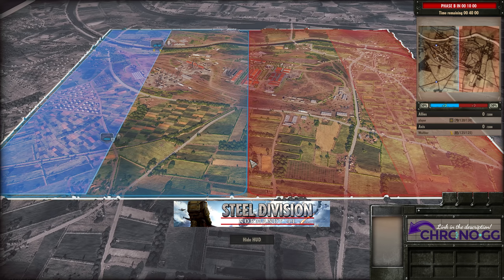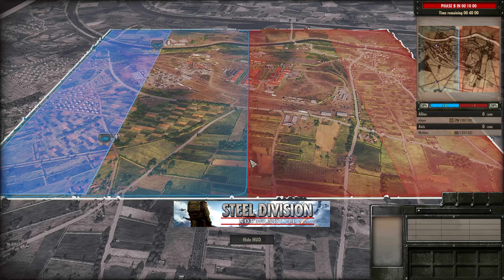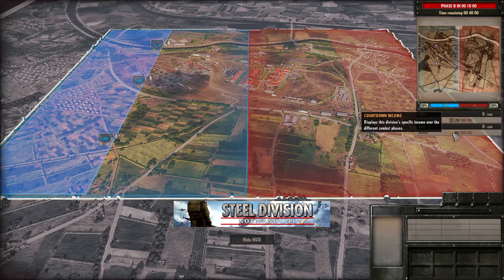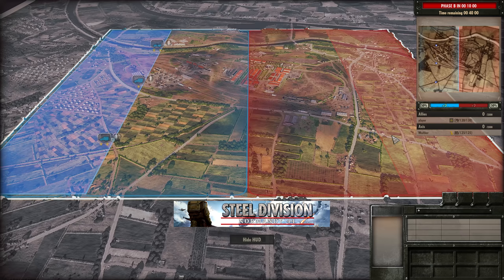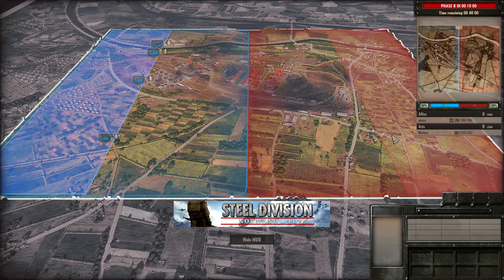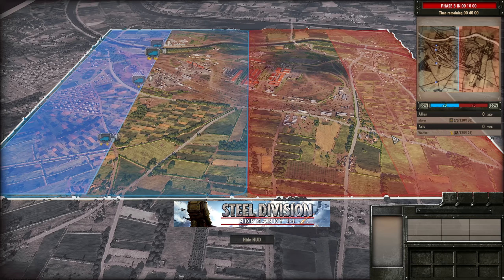This is certainly an interesting matchup that I would say in the early game goes in favour of the Canadians, mainly due to the use of Rams. Rams definitely deal well with most of the units that the 9th Panzer can throw at them early on — things like the Panzer IIs, Panzer Is, and the Marder IIIs will have trouble killing Rams. So that is something that Player may be able to use to his advantage.